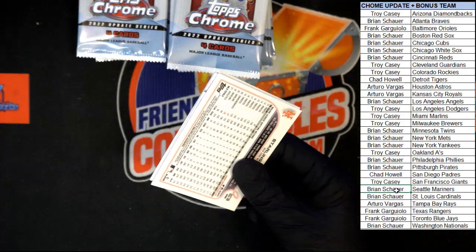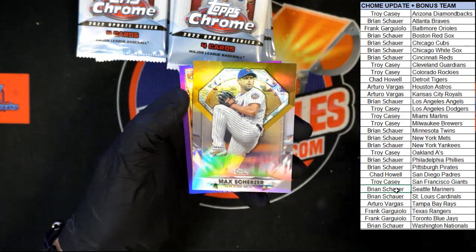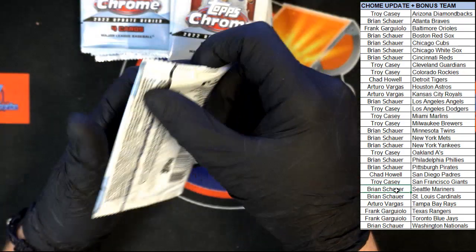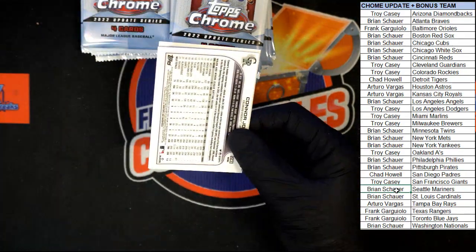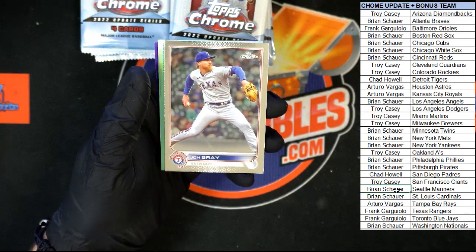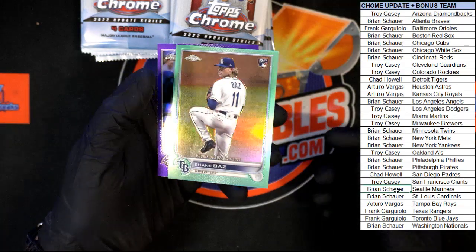Oh yeah! We got Severino, Rosnick, Scherzer — Scherzer diamond and Marty purple. Duran debut for the Red Sox. We got John Gray, nice — Baz right there, love the color on that.